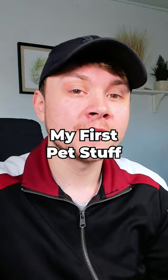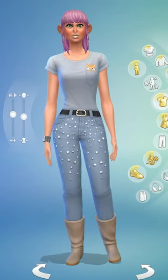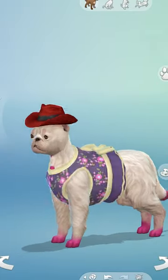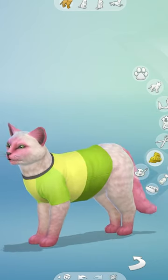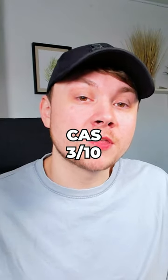I reviewed the Sims My First Pet Stuff pack. The human side of CAS is pretty awful. The pet side of CAS is okay. Cats, big dogs, and small dogs get some cute outfits, but the outfits cannot be applied to both big and small dogs — they have separate categories. I also think some of the cat clothing should have been available for dogs and vice versa. The CAS is very shallow and gets a 3 out of 10.